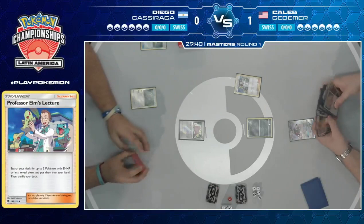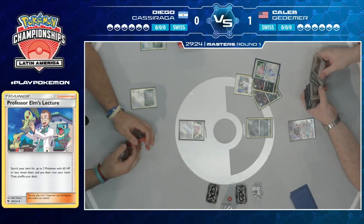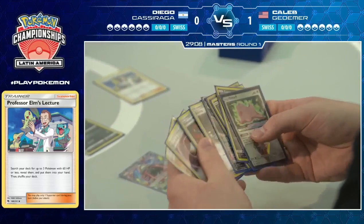Over to Caleb's side — he's been able to start with Tapu Lele GX again. Wonder Tag going to grab Professor Elm's Lecture, and again with that incredible start, just enabling him to get two Zoruas and a Ditto. This is what Professor Elm's Lecture allows you to do, especially in a Zoroark deck — just get as many Zoruas in play as possible. That way, next turn you get as many Zoroark GX in play as you can, which means drawing lots of cards. And if you're drawing lots of cards, you're probably winning games.